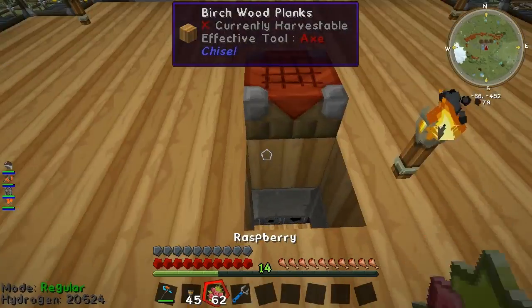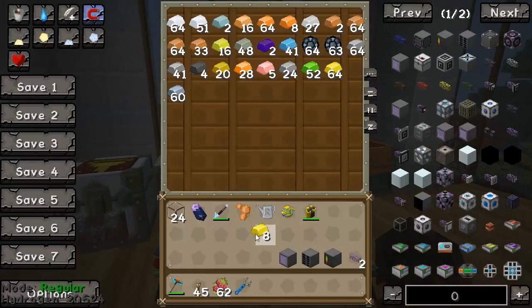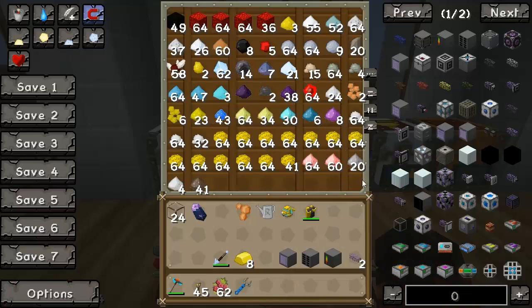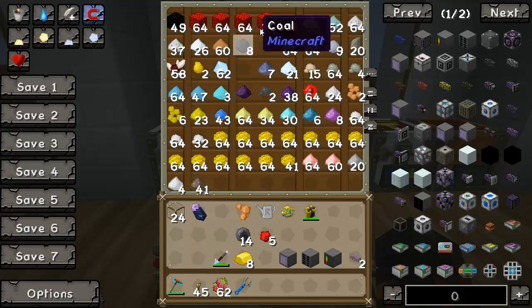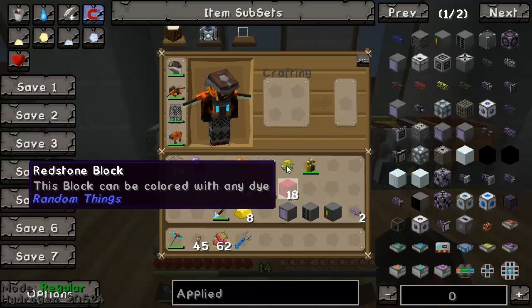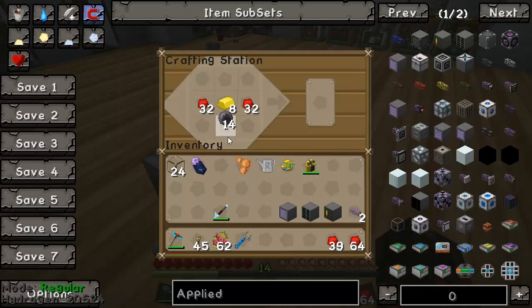If any of you remember from last episode, the basic processors are just pretty much gold, silicone, which I put in here somewhere — there it is — and then some redstone. We've got some redstone in here, and this makes the base processors.